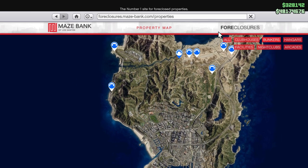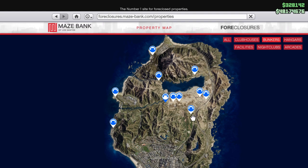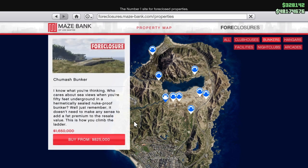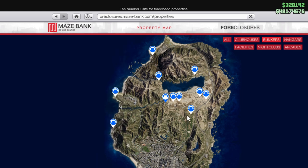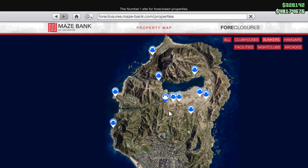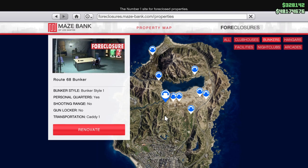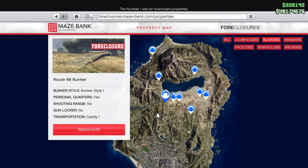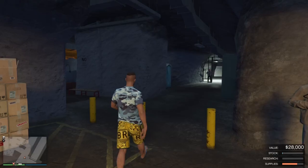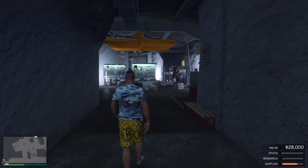A good bunker has to be close to the city and easy to access. Three locations I think are very good: the Chumash bunker, close to the city and close to a highway; the Farmhouse bunker, also close to the city and close to a highway; and the Route 68 bunker, also close to the city and easy to access. Fort Zancudo is also good, and the ones close to Route 68 as well. But those are my top three.